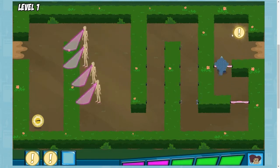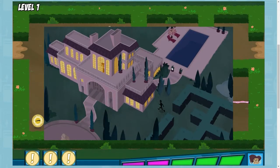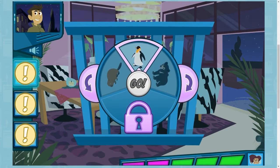The pangolin's hard scales will help us resist Danita's traps. Now that you have all the clues, let's leave the maze and find that baby animal.